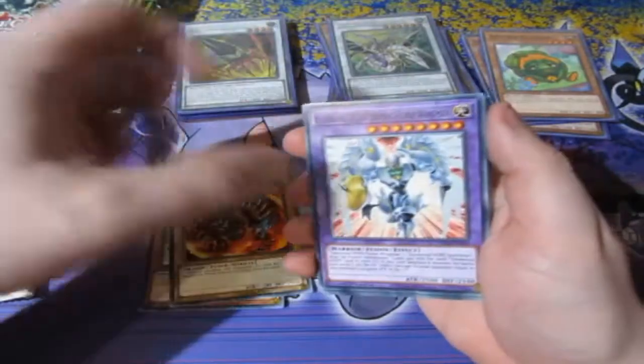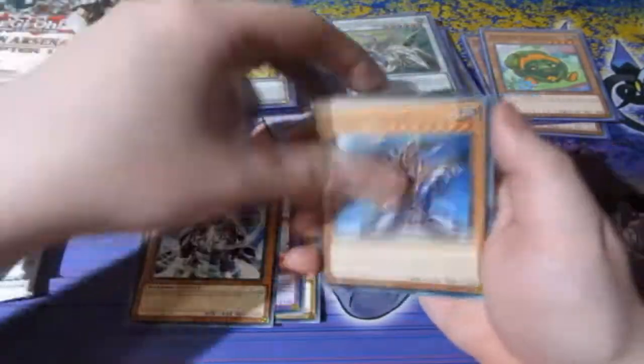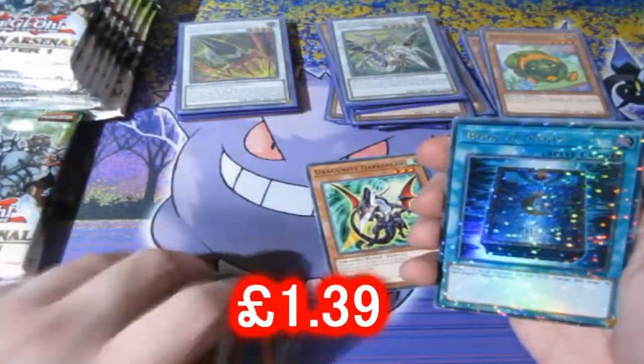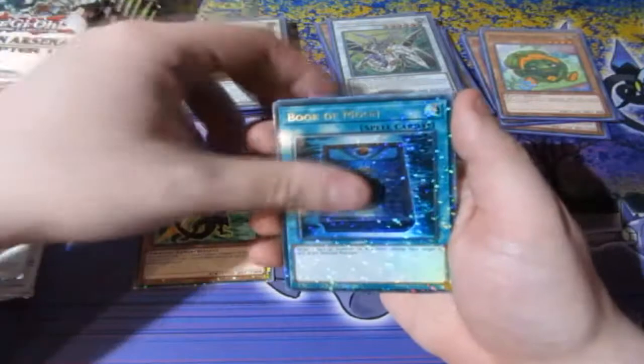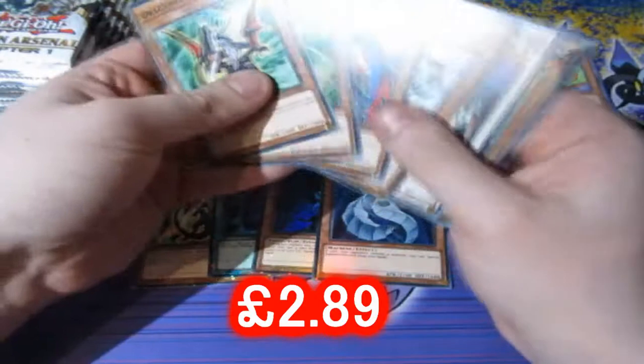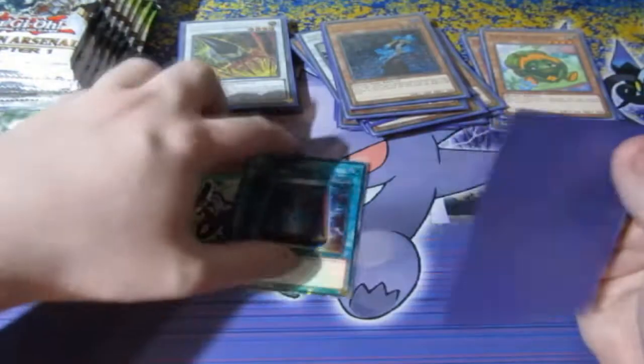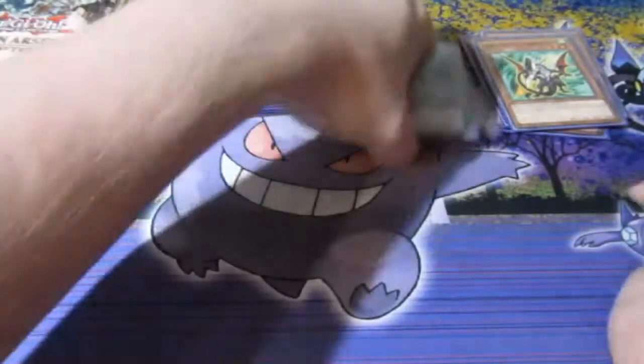Come on, give me something good. Very good, very nice. Again... so what is with getting doubles already? I don't want doubles. I want very good pulls, not bad pulls — not doubles. I want new cards. I want Skill Drain. I want Blue Eyes. I want Red Eyes. I want Dark Magician.